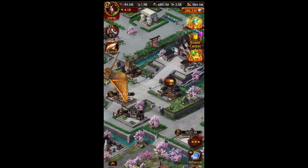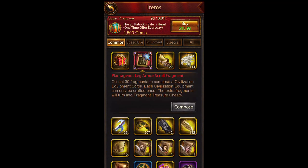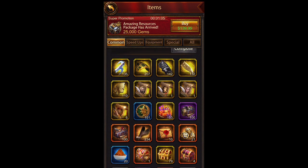There is something very important you have to do with the wheel to not miss out. I left yesterday with only two leg fragments and was very disappointed — I had about 150 spins and that's all I got. Then someone pointed out I'm missing something in the wheel that will give you more fragments, which almost guarantees you'll get the fragment if you spend a little. I'll show you what it is.